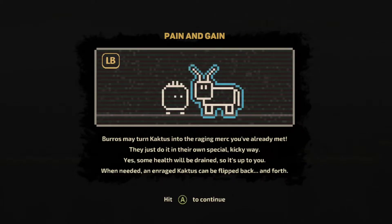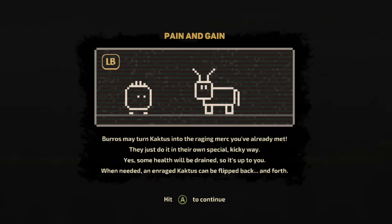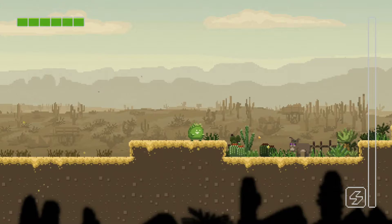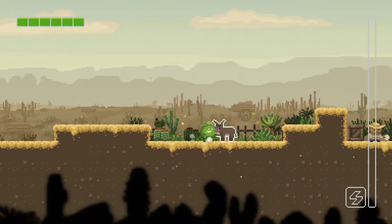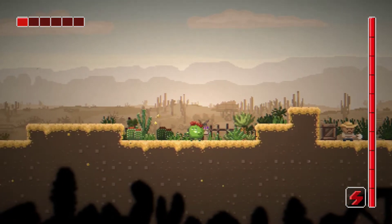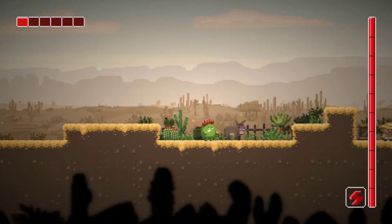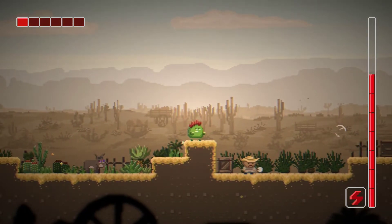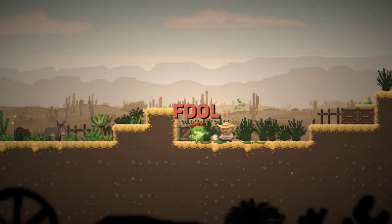Still in the tutorial — LB lets you use the burrows. The burrows may turn Cactus into the raging merc we already met. Some health will be drained in the process, but when needed an enraged Cactus can be flipped back and forth — hence the game title Flippin Cactus. So you can destroy enemies when you're in this mode, but it's very risky.